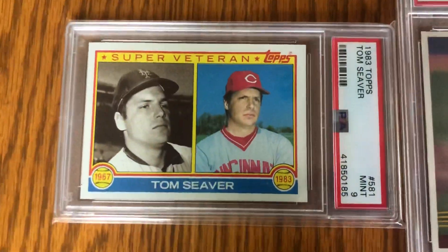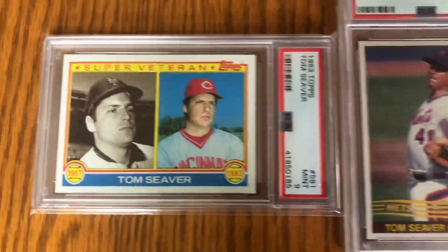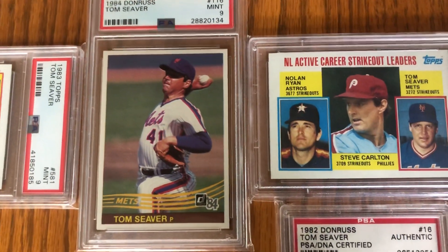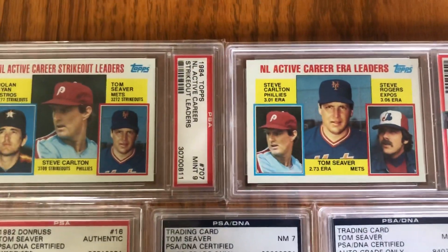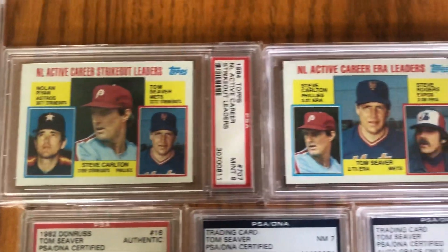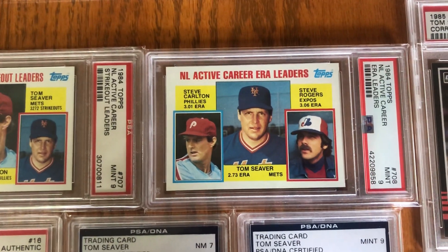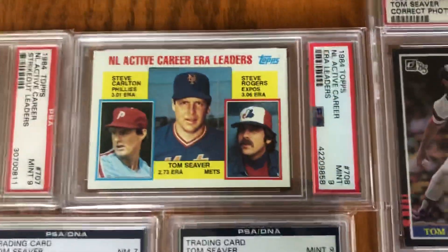I don't have his '83 but I do have his Super Veteran card. His '84 Donruss — love that picture, back with the Mets. In '84 they also did a couple of these active career leaders cards, and he had the strikeouts and career ERA leaders. Unbelievable — career ERA under three, which is just insane to think about.